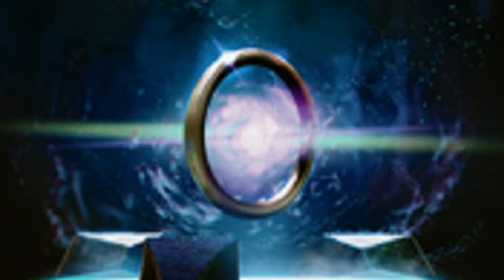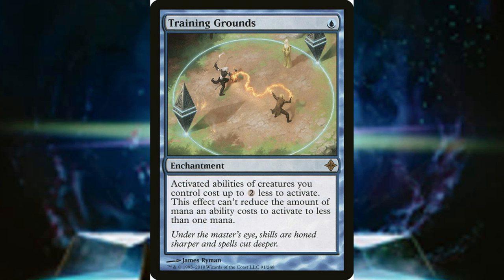Obviously we're going to want to make our moonfolk's abilities cheaper, and the sad thing is we don't have a whole lot of support for that, as Training Grounds is the only card we have as support. This kind of sucks, but as a monocolored deck we gotta make it work. So what do you think?